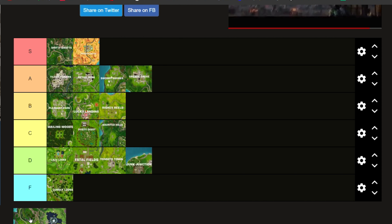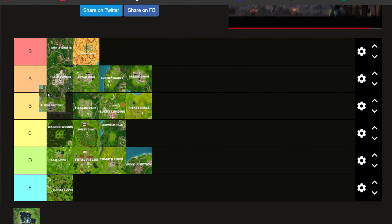And now we've got Flush Factory. Many of you think I would put it in F tier because it's bad. I wouldn't say it's necessarily bad. I'm actually going to put it into B tier. Flush Factory does have a lot of chests. It's normally at the end or beginning of the Battle Bus route, which means there are a lot more or barely anybody landing there depending on what you want. The inside has a whole bunch of chests, good hiding spots, good places to go. You could take a Rift off the map or take an ATK by the left or the right. So it is a pretty good place.